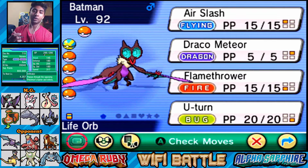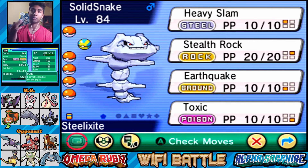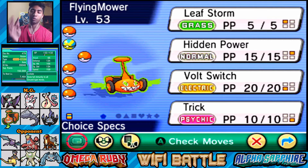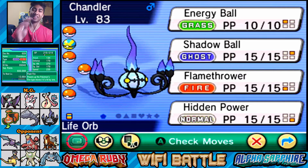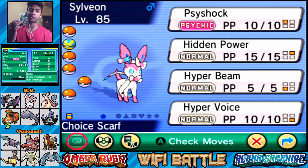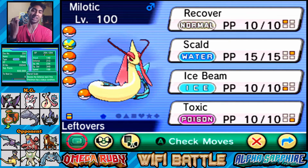We have Batman the Noivern with Air Slash, Switcheroo, Flamethrower, U-Turn and Life Orb. We have Mega Steelix with Heavy Slam, Stealth Rock, Earthquake, and Toxic. We have Flying Mower the Rotom-Mow with Choice Specs, Leaf Storm, Hidden Power Ice, Volt Switch, and Trick. We have Chandelure with Life Orb, Energy Ball, Shadow Ball, Flamethrower, and Hidden Power Fighting. We have Choice Scarf Sylveon with Psyshock, Hidden Power Fire, Hyper Beam, and Hyper Voice.